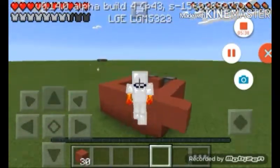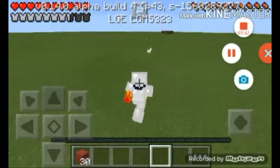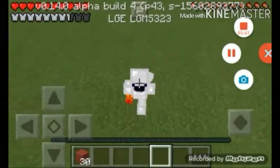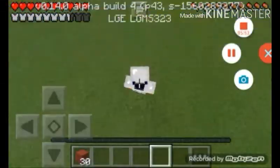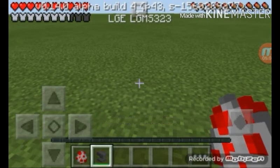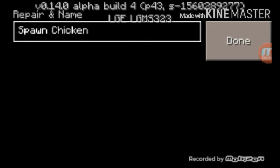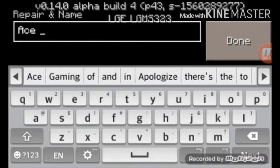Before I go, I'll show you one last thing — name tags. So how to make name tags: very easy. You need an anvil and any egg you want. Place the anvil down, place any egg you want in there. I'm using a chicken egg, and now I will name it anything you may want.